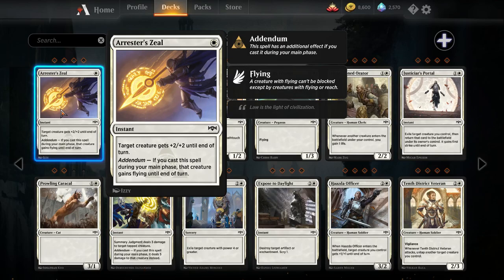Arrester's Zeal — one white instant, target creature gets plus two plus two until end of turn, the staple for a white combat trick. Lots of them have been seeing play in various white aggro decks. I don't think this is better than Moment of Triumph, but I do think it's better than Take Heart. Being able to gain two life is very relevant when most decks are aggressive. The addendum — if you cast this during your main phase, that creature gains flying until end of turn. That gives the white decks reach they didn't have before. I do think Arrester's Zeal is going to see some play in Standard Pauper.